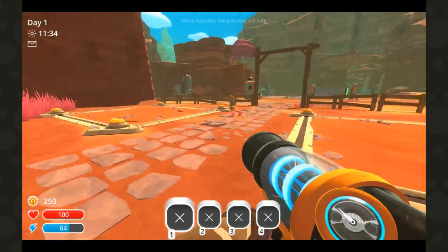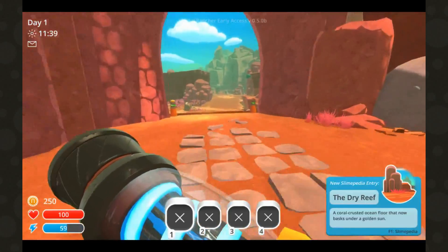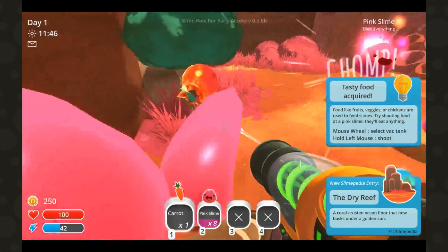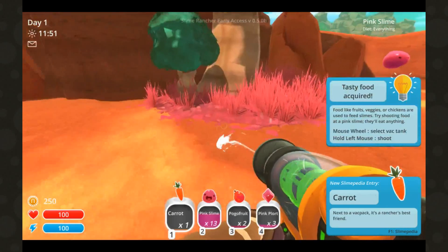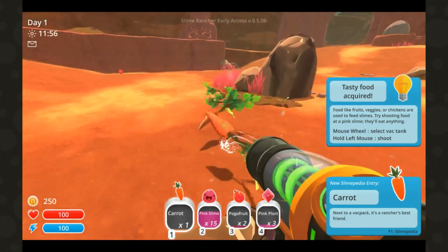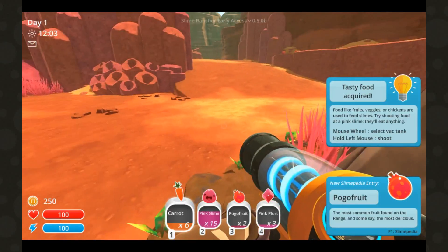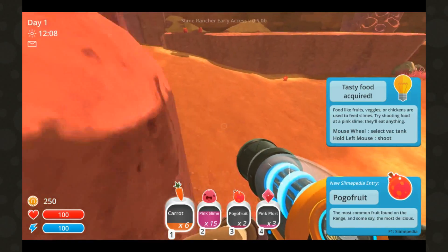Go that way. There you go. Slimes! Also there's carrots, which you can feed the slimes with. And tomatoes - fruits. They're pogo fruits. They're so cute. So now you can bring your slimes back to your corral. Or you can keep exploring, but you can't hold anything else. Might as well drop them off then.